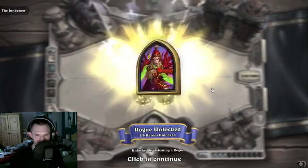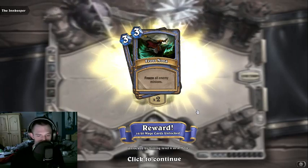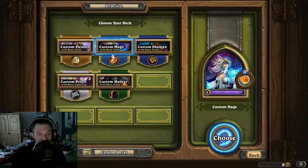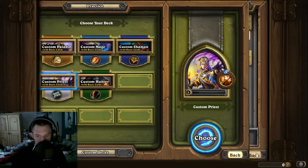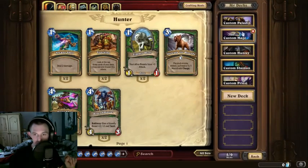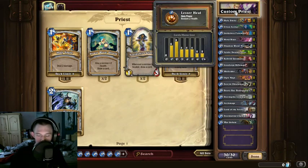I think my mage deck is actually pretty good. Freeze all minions — yes please, got two of those, jesus. That's not bad. So this is what I've done with my priest deck. Let me go back to my collection. The mana curve is okay, it goes up and then sort of — it's a weird pattern but I think it works.